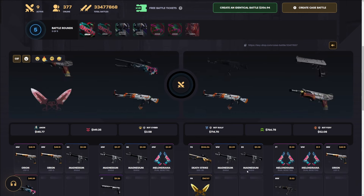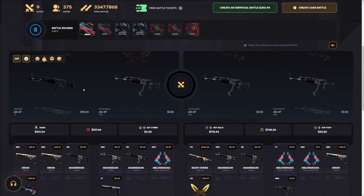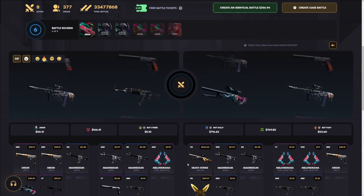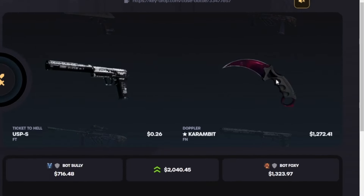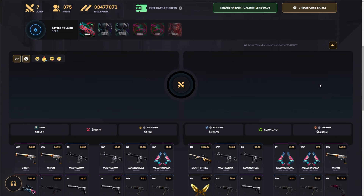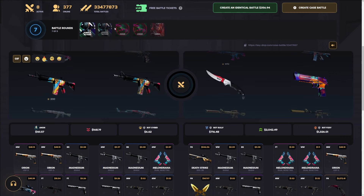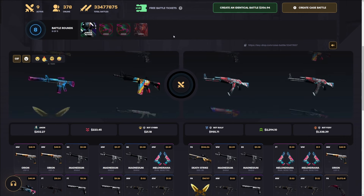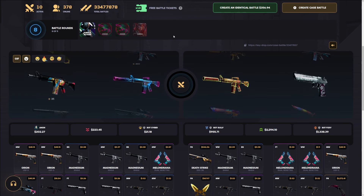Sully is going ham, trying to get the whole yellow inventory. If we can get the AUG, the Sinqueta, or the Karambit we're pretty much back in it. No way — man is hitting the top item on my own case against me. This is unbelievable — a $35 case, and everything is just going right for them and not for us.